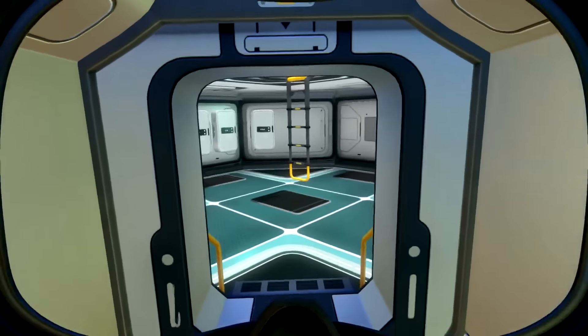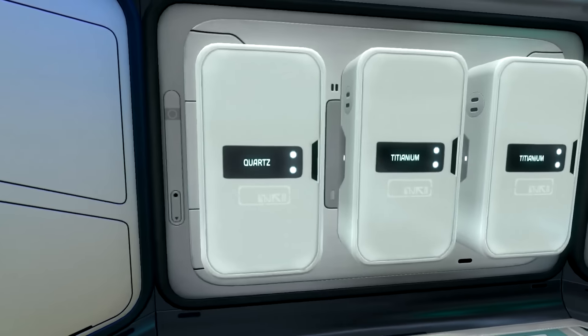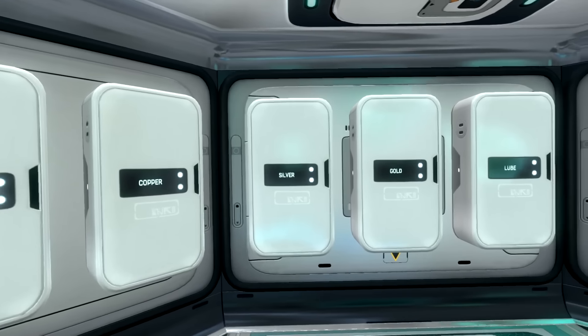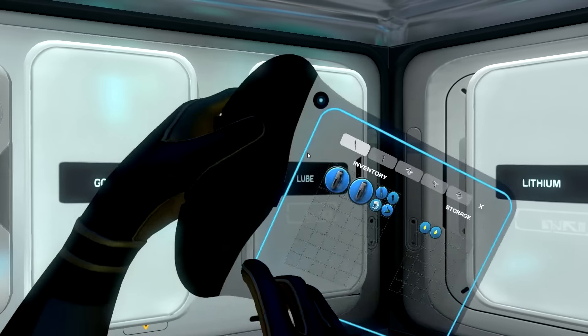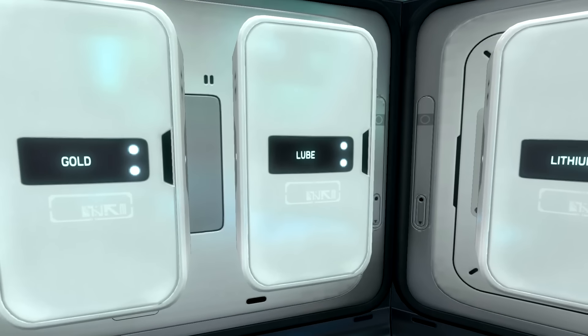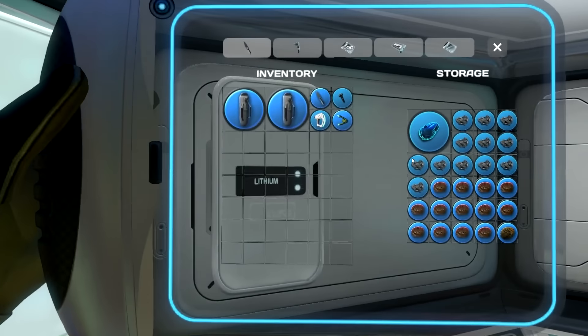Let me give you a little tour of the current base. This is the storage room, supply room. We have quartz, titanium, power stuff, copper, silver, gold. Look - it's lubricant. We have lithium in here as well. We've already got lithium.